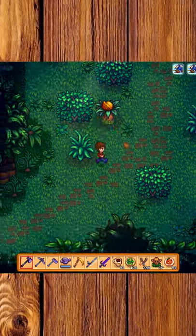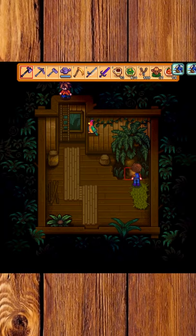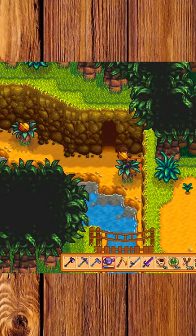What's going on everyone? This is a quick run-through on how to unlock your Ginger Island farm in Stardew Valley Update 1.5 in roughly about 6 minutes.